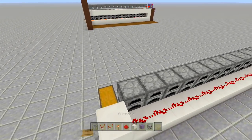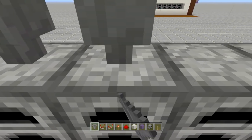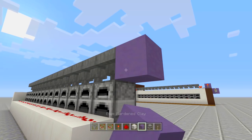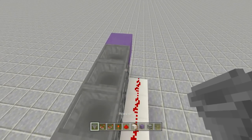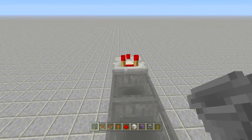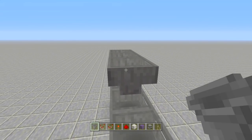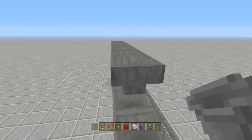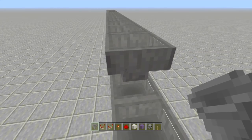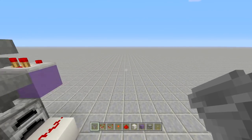Next up we're going to set it up so items can funnel into all of our furnaces. Take out your hoppers and place hoppers going into the top of all your furnaces. Then place a block off the side of this hopper and place a redstone comparator going that way. Off the back of that comparator place hoppers going into each other - that little notch should be going towards the comparator. Then just keep placing hoppers into the back of each other until you reach the end, then come out two extra hoppers - that's where our items will be funneling in.